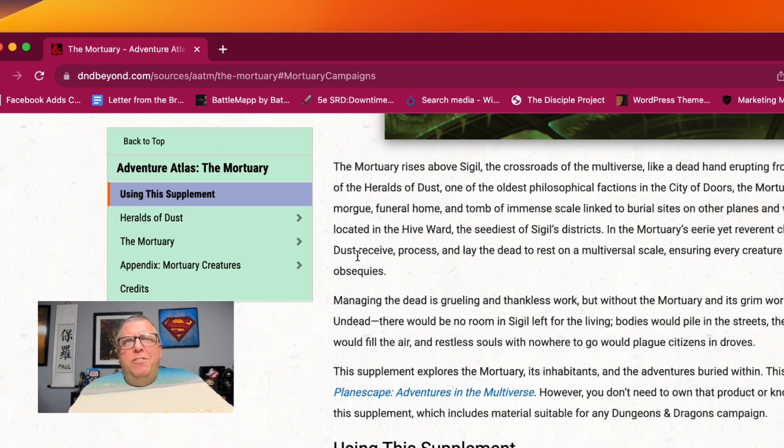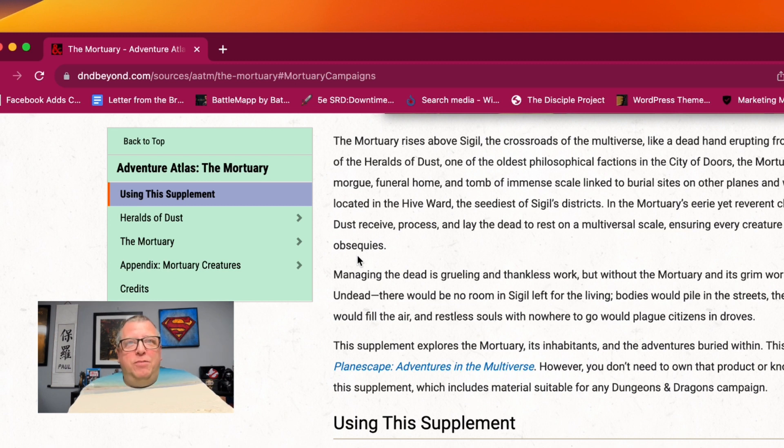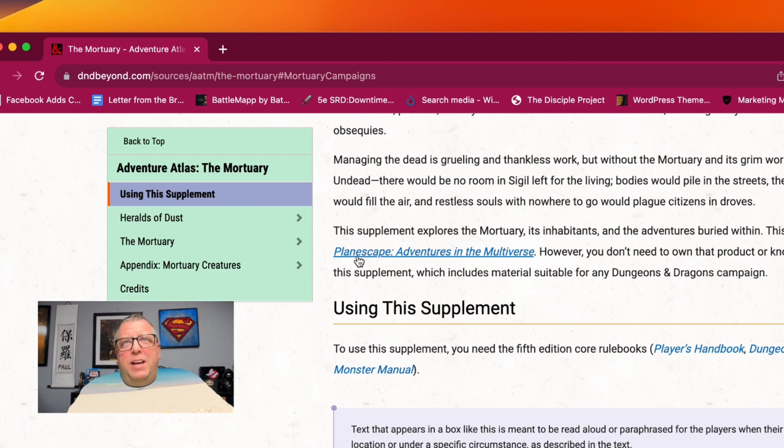The Mortuary is a house of death — a morgue, funeral home, and tomb of immense scale linked to burial sites on the other planes and worlds. Located in the Hive Ward, the seediest of Sigil's districts, the Heralds of Dust receive, process, and lay the dead to rest on a multiversal scale, ensuring every creature that dies in Sigil earns its obsequies. Managing the dead is a grueling and thankless work, but without the Mortuary and its grim workforce — many of whom are undead — there would be no room in Sigil left for the living. Bodies would pile in the streets, the stench of rotting corpses would fill the air, and relentless souls with nowhere to go would plague citizens in droves — which is a great plot hook. What happens when the Mortuary shuts down? What happens if it's taken over by the undead and they want the dead to walk the earth?